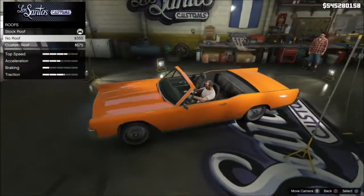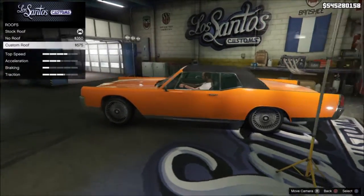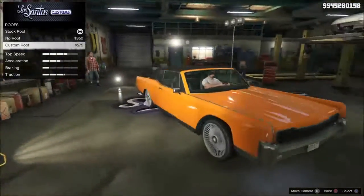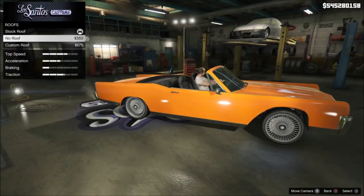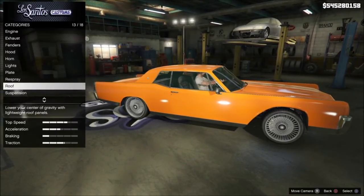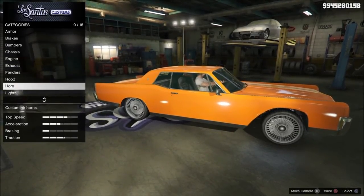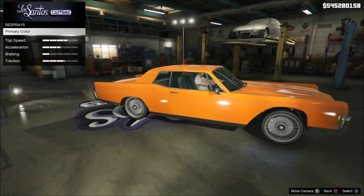I really like the feature that lets you switch it between roof and no roof for a soft top — that is really cool, and I really wish Rockstar would include that option with the Stallion. But I'll talk about that another time. I think that covers all the mods and customization features regarding the Chino.